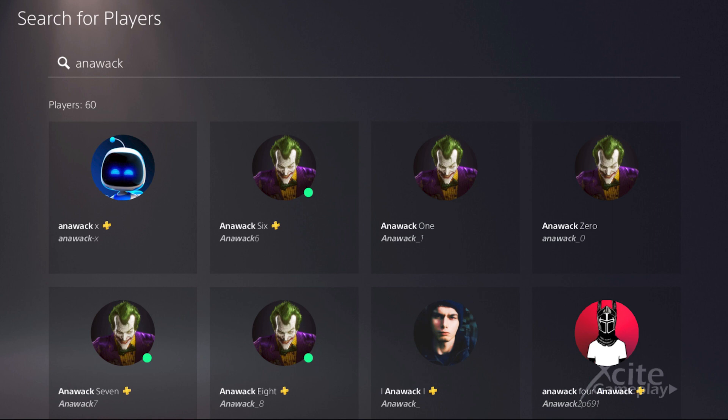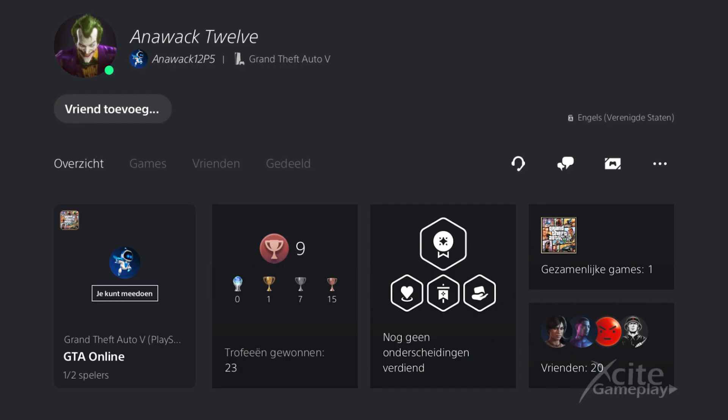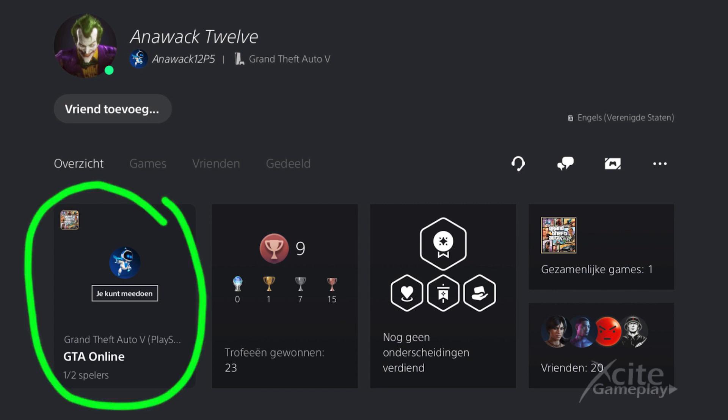Search for Anowak and look for the account which is similar to your platform. You can recognize these bot accounts by the avatar of the joker. Find an account which is online and matches with your platform, then click on the profile and choose to join the session.